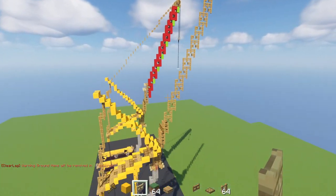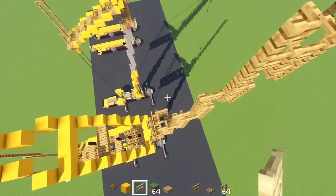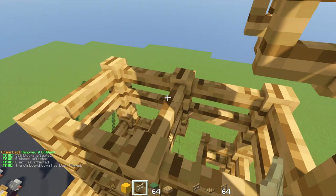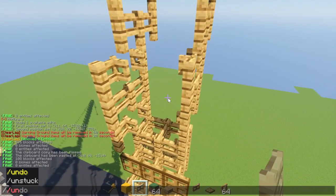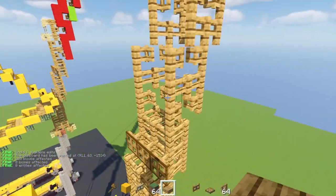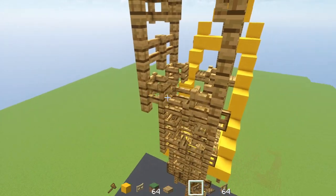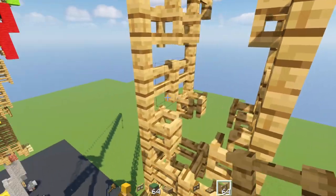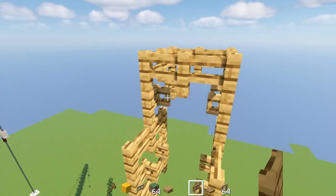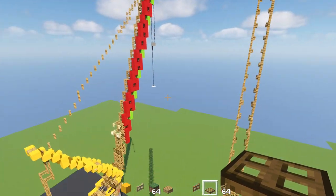Now that we have the nice lattice, copy it and build the other side just two blocks away. Copy, then flip it to the other side - make sure it aligns. For the middle part, do the same rows - fence gates open, then fence in between. Go to the top part and do the same - fences, fence gates at the bottom. I won't be doing the entire middle area in this tutorial - you'll have to do that yourself.